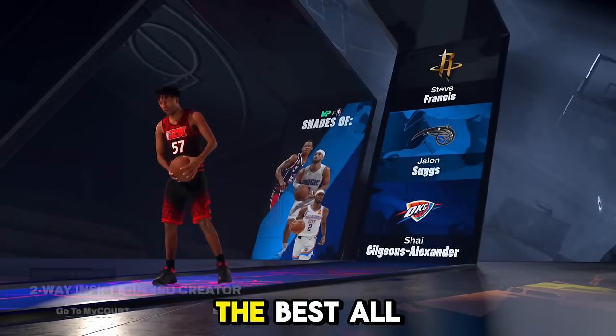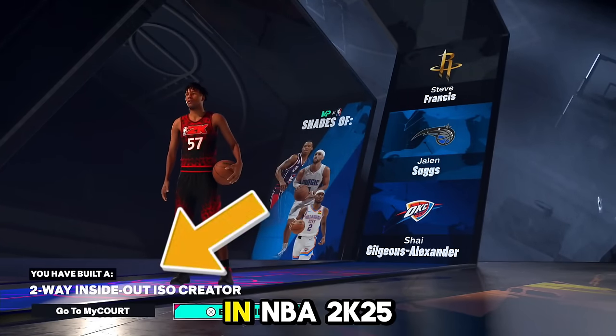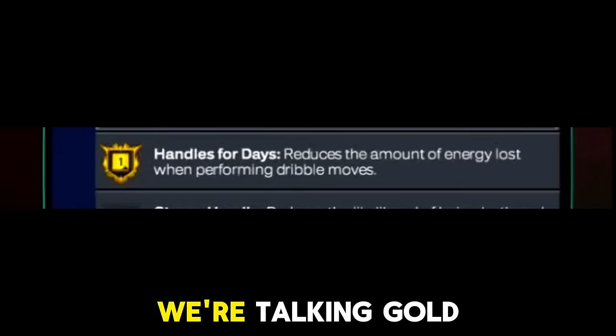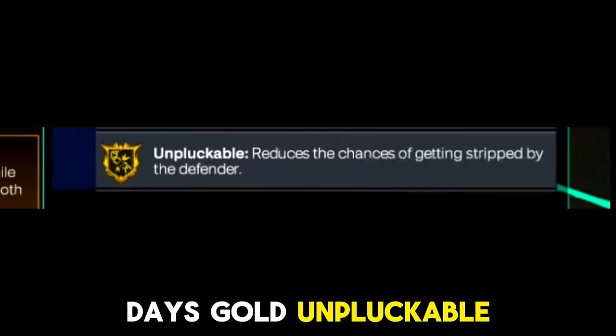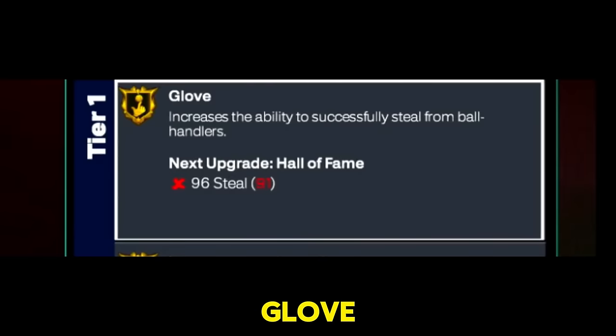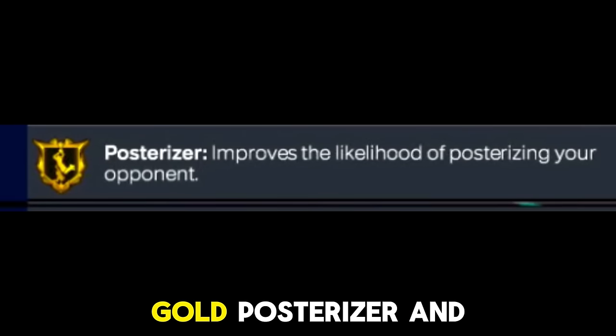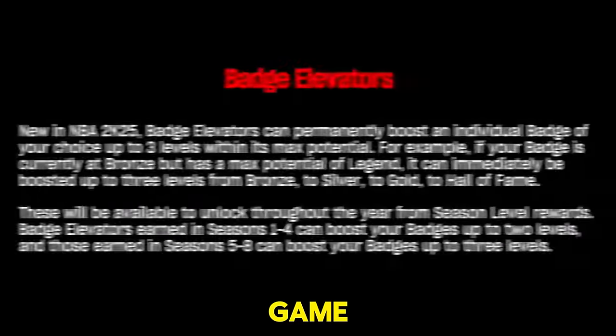This 6'3 build is the best all-around guard build in NBA 2K25. This build gets gold badges galore — gold ankle assassin, gold handles for days, gold unpluckable, gold interceptor, gold glove, gold limitless range, gold deadeye, gold shifty shooter, gold mini marksman, gold posterizer. These are some of the best badges in the game.